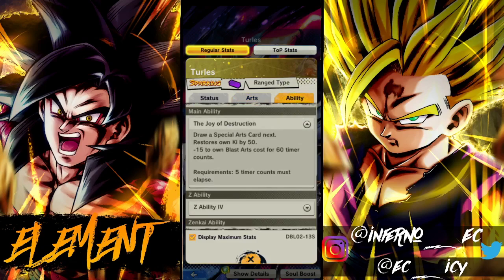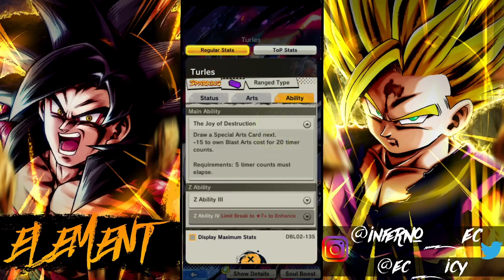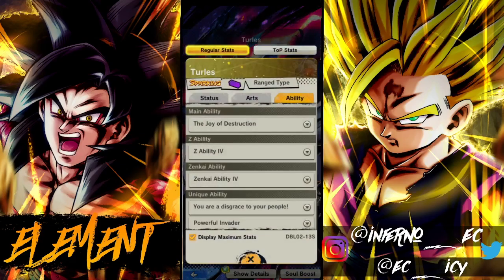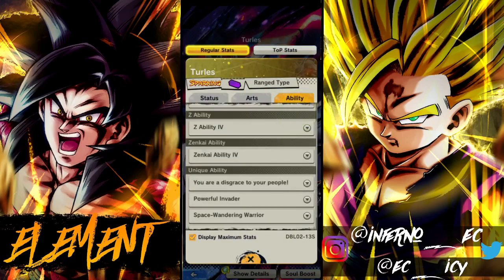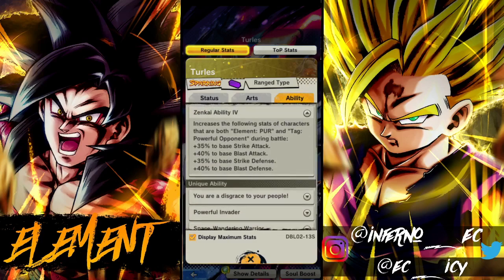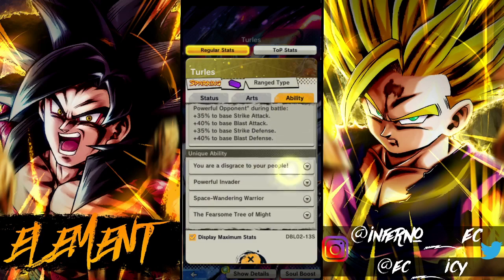Main ability draws the special arts card, restores 50 Ki, and then minus 15 to own blast arts cost for 60 timer counts. I think the Ki went up from before — he didn't even have Ki before, so that's definitely nice. His Z ability — we know the Zenkai ability is purple Powerful Opponent.